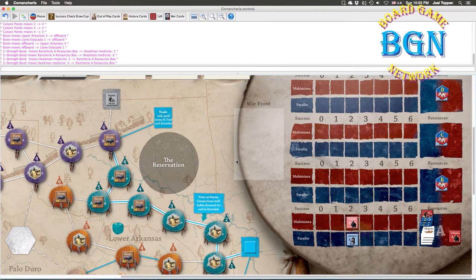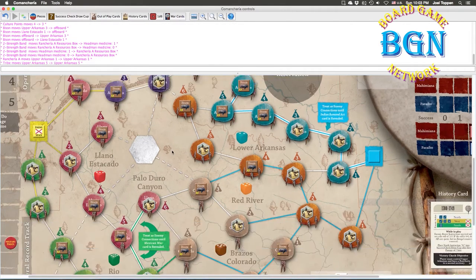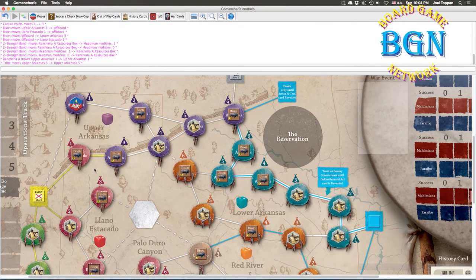The most obvious first move, as shown in the rulebook tutorial, is to send out bands, hunt some bison, and launch raids on one or both of these two tribes. If you're going to do that, the tribe at the junction point is the one you want to kill first, because it gives you access to the south. Players who watch me play will notice I try to get a rancheria down into Llano Estacado or the Brazos-Colorado area early, to start hitting the southern settlements that begin to crop up, plus there are lots of bison.